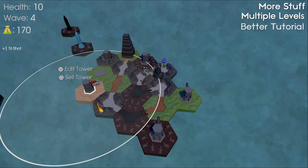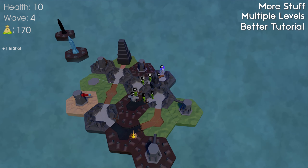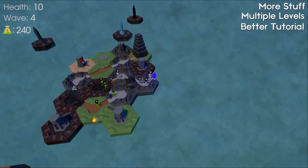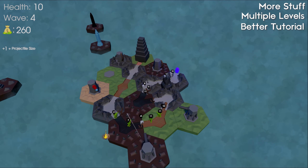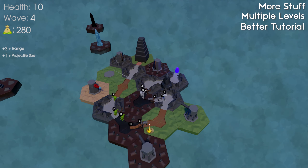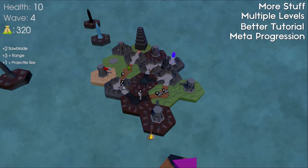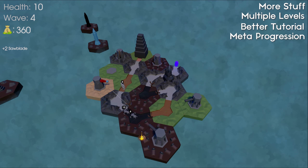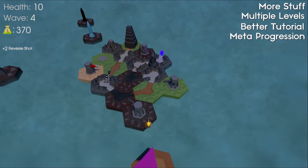A third is a tutorial that is weaved into the actual game instead of being its own separate thing. Player onboarding is so important to get right, especially in a game with complex mechanics like this one. A combination of weaving it into the game and just having detailed tooltips is I think the right way to go.